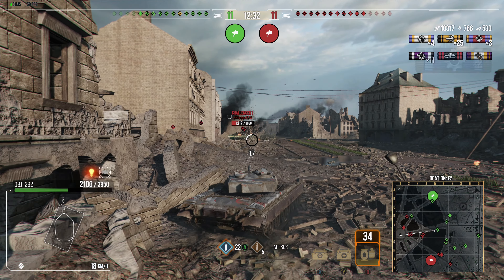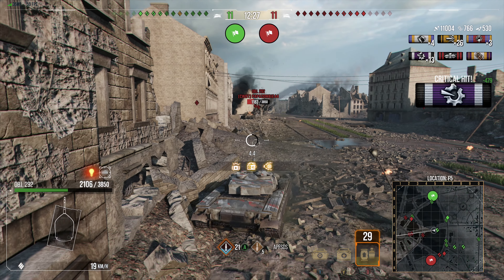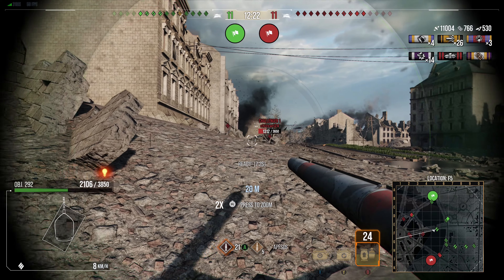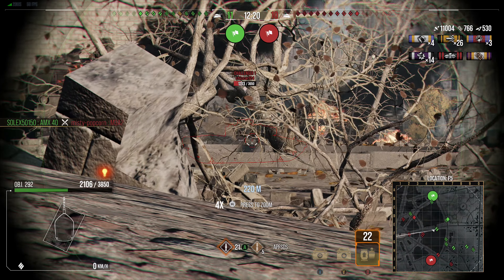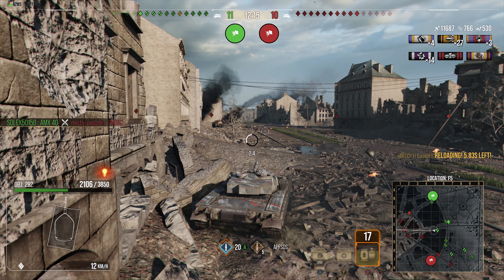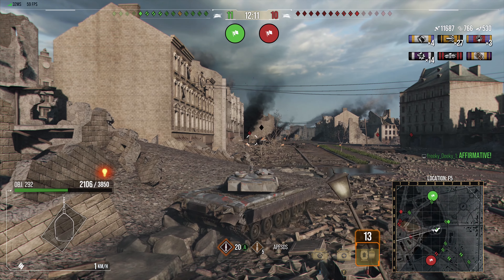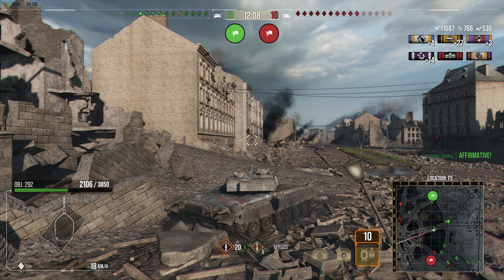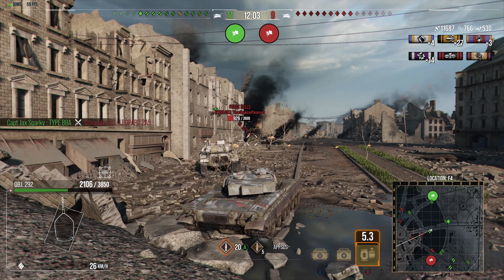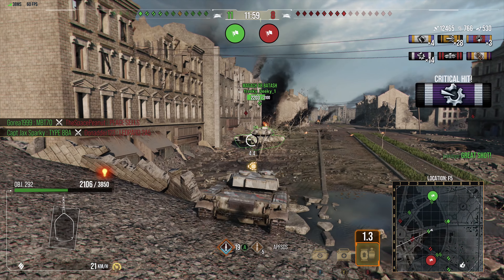There are two ways to play this tank. One is to go with your teammates and deal damage while the enemy is focused on them, carefully preserving your HP. That's the approach for smaller maps like Ruenberg or Berlin. On bigger maps, you can start as a sniper early in the game, since it has great gun handling and shell velocity combined with its alpha.